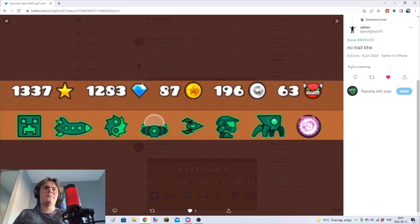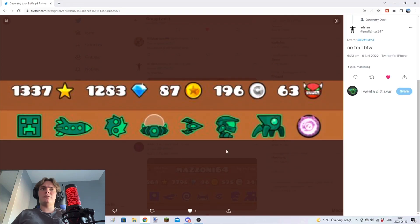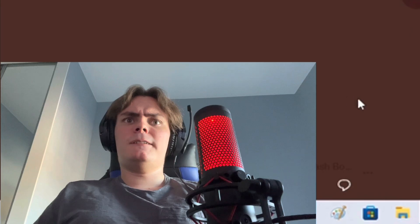We got a green creeper and a ship, and a demon UFO or Clubstep UFO. Those kind of match each other, like references from other games. Four out of five.